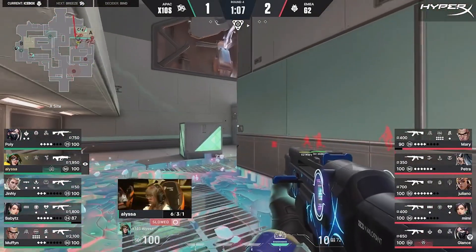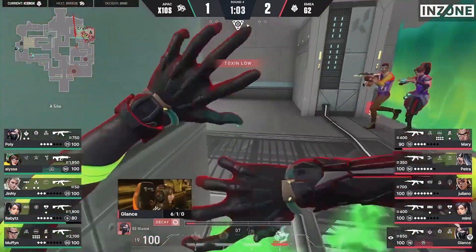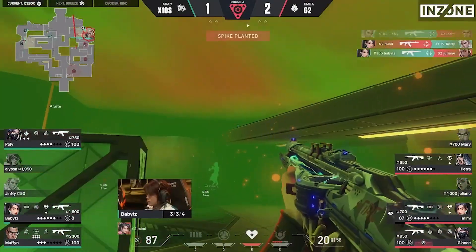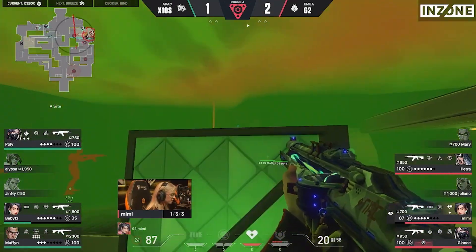Giuliano very far forward here and alone. Alyssa's kind of stuck here, she'll be slow orbed off — everyone from X10 in these back lines, and Glantz has that Viper's Pit. Mary will try and hold the line, but dropping from above is Giuliano — BabyVay plucks her from the sky. Three versus three, the pit holds, the wall is up, and X10 is slow on this rotate.